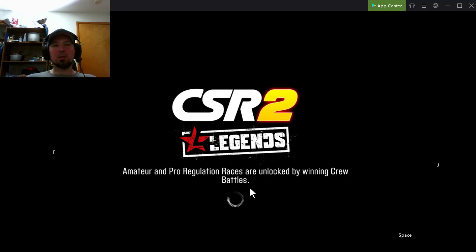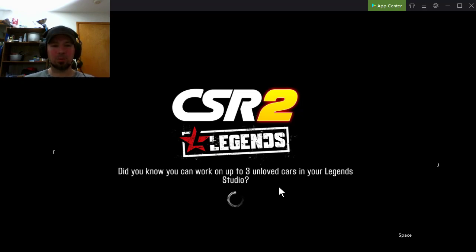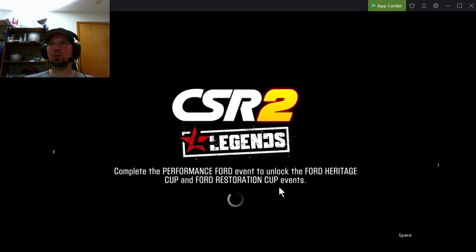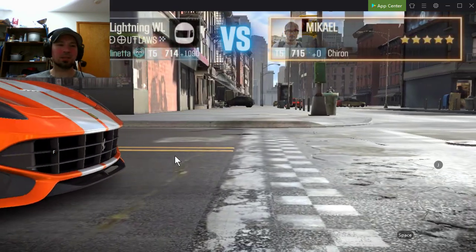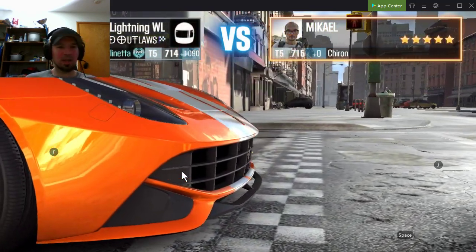I'm going to show you the shift pattern on how to drive this. Let go of the gas right around number one to launch. We want to launch around 6,000 RPM — we do not want to get a perfect start on this car, as a perfect start will actually slow it down. Do an early shift into second gear, then hit your nitrous, then do a perfect shift in third, fourth, fifth, and sixth. If you need to hit seventh, go ahead — the way mine's tuned I don't need seventh.